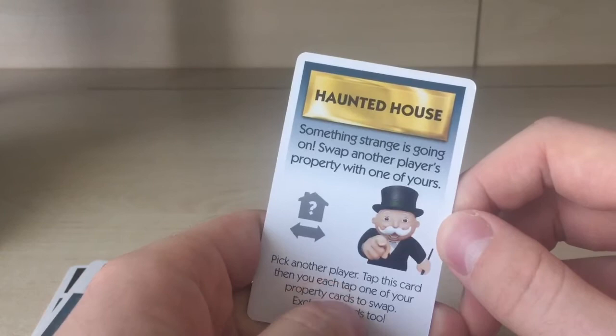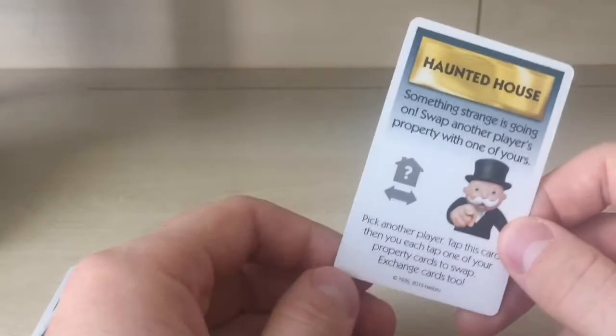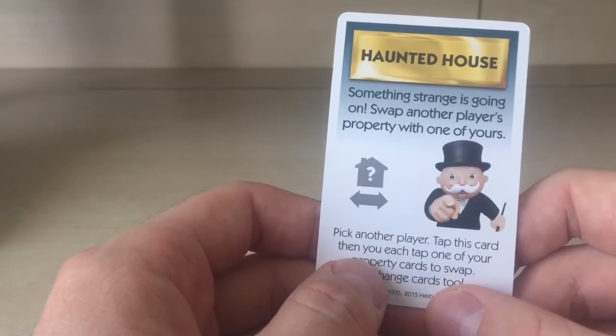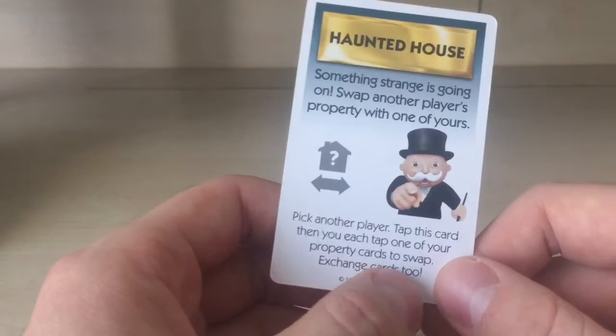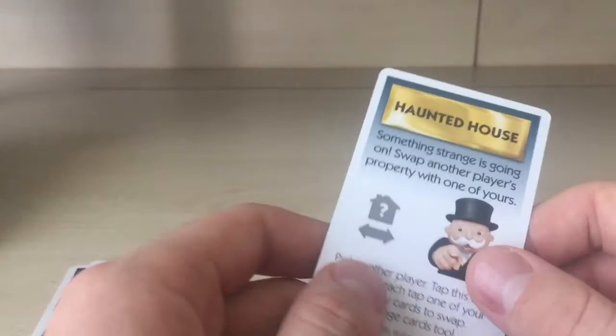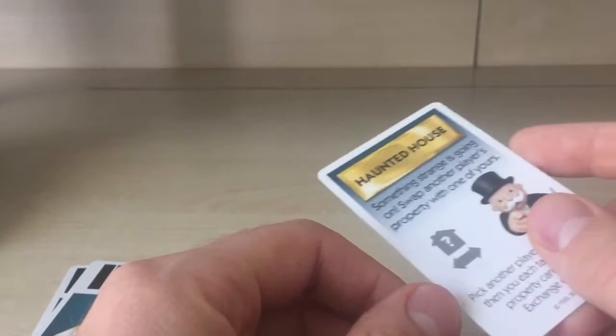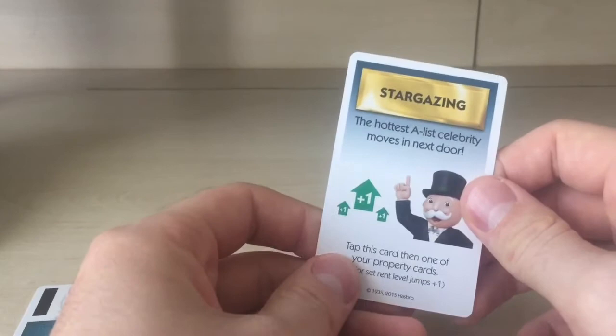'Haunted House' — something strange going on. Swap another player's property with one of yours. Pick another player, tap this card, then each tap one of your property cards to swap and exchange. This is the same mechanic as the 'In the Money' card from a few cards ago — you just exchange properties with another player.